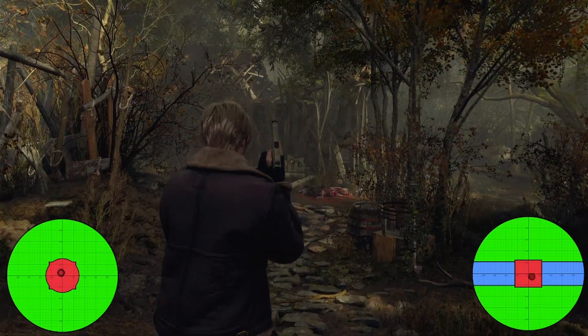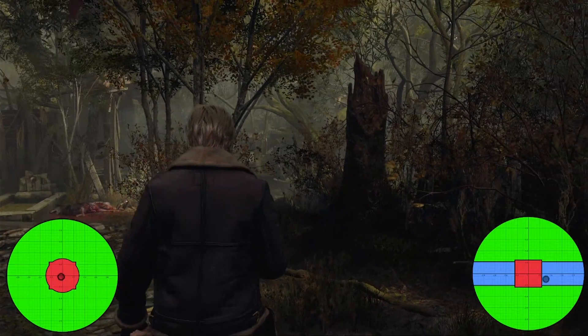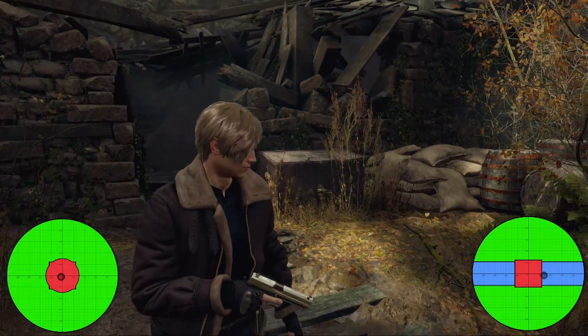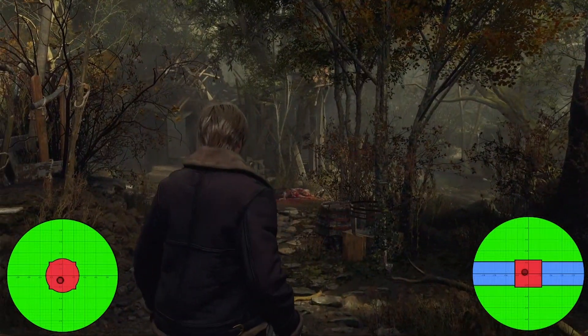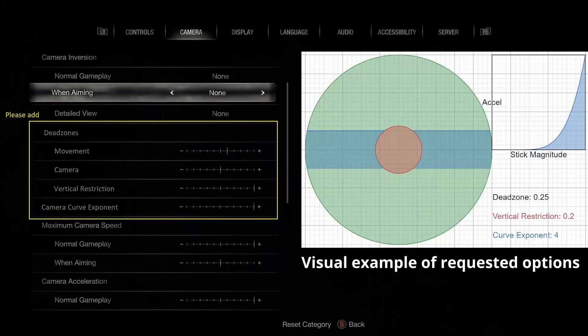To quickly sum up: switch to circular deadzones, remove the axial restriction, scale the acceleration curve to the deadzone, and add deadzone options for both the camera and movement. Ideally also add a slider for the intensity of the acceleration curve. The deadzone slider would ideally range from 0% to 50% so you can access a wide range of deadzone sizes — and you can even access 46% which was the default movement previously. For the acceleration curve, a range from linear to 4th degree with a smooth slider between that would give players a ton of control.